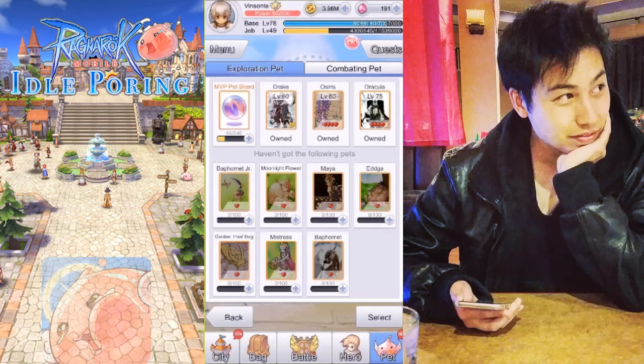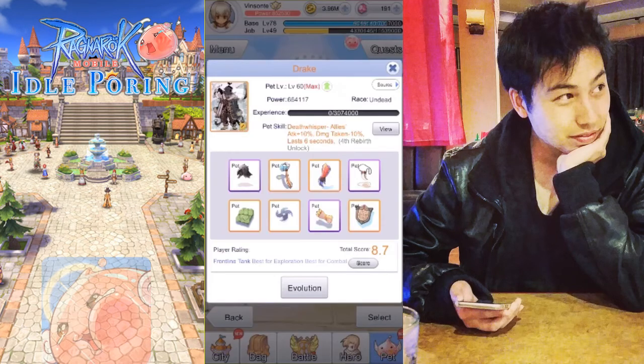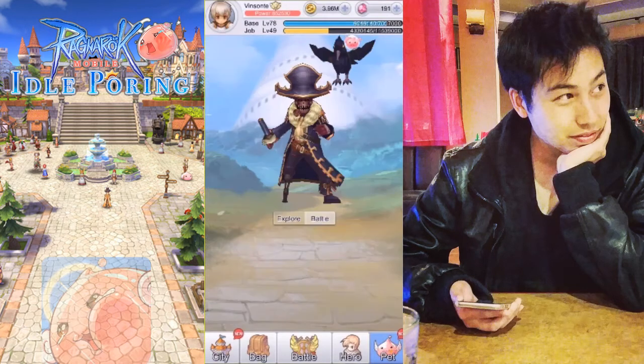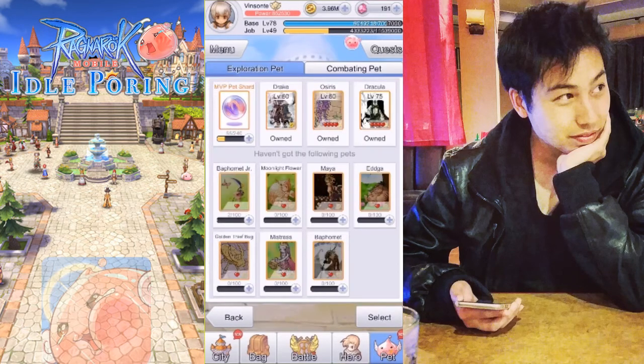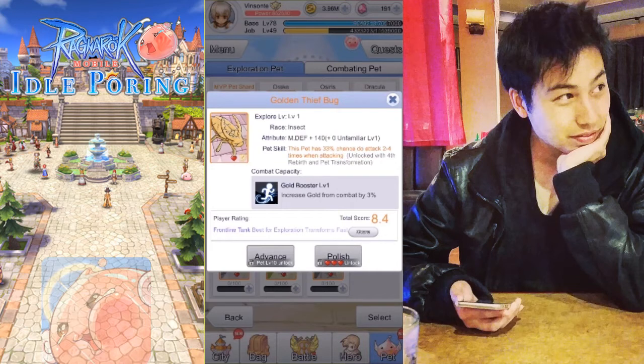The next group is more time-based — it's for the long haul in this idle game. We have Drake, whose main attribute is defense and has the combat capacity Quick Scanner, which reduces the time searching for enemies so you go into combat faster, giving you more money and EXP. In comparison, the Cone-tief Bug gives you a percentage of gold and magic defense instead of defense.